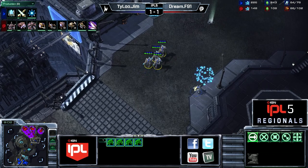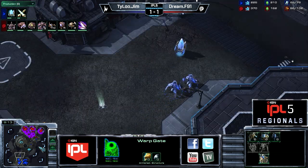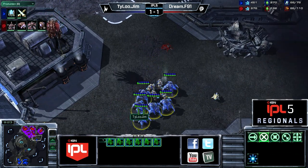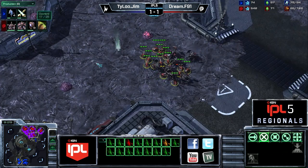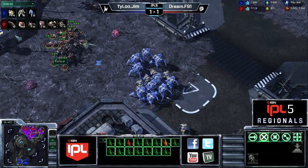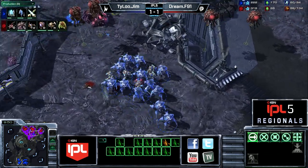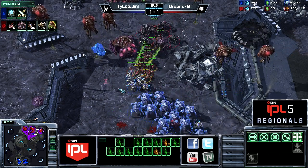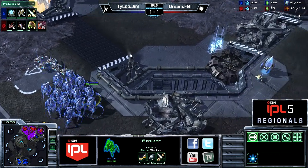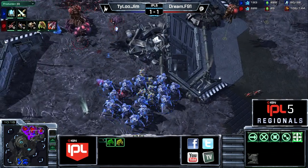Jim has an advantage in that F91 hasn't scouted this push yet — he hasn't been diligent enough keeping lings on the map. He now knows but will have to make units fast. F91 was pretty supply blocked and had to make around seven overlords at once. He's got five roaches on the way but burned through his available larvae, giving Jim a real opportunity to do damage. Surprisingly, Jim is poking the natural rather than going for the third — he seems to think his unit lead is big enough, and he may be right.